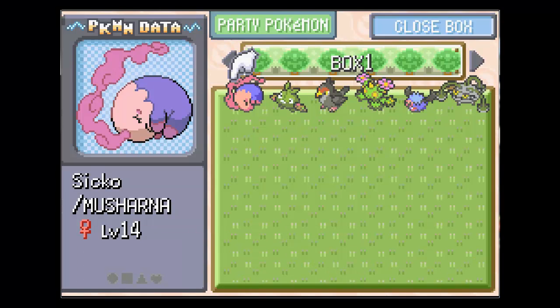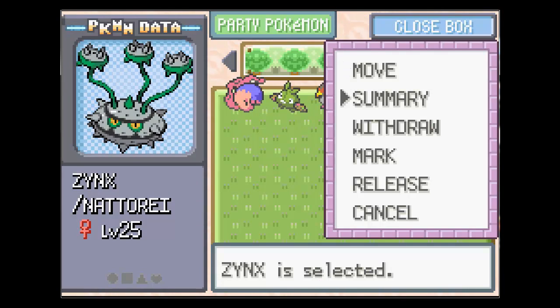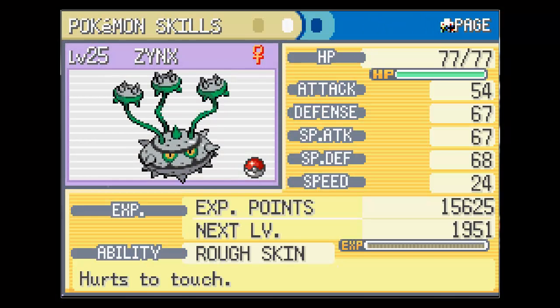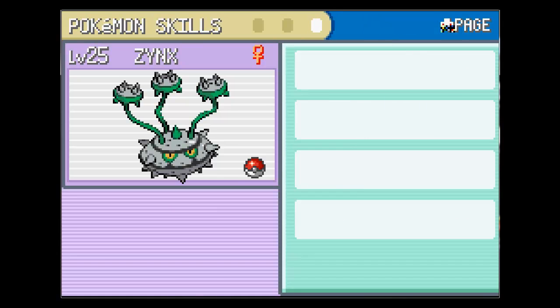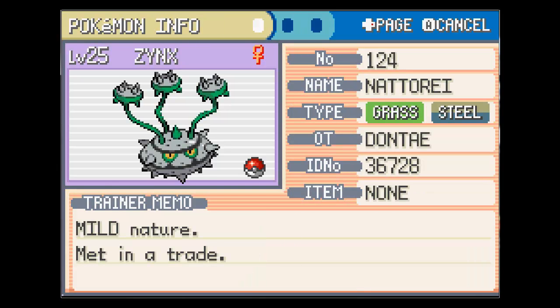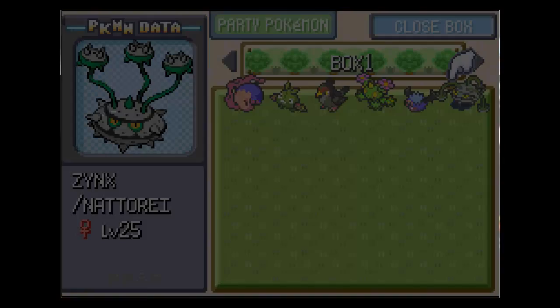It is right here. It's a grass and steel type. They upped up the special attack on this because I know in the original it gets really bad special attack, but they upped it up, which is really good. They didn't up the speed or anything else - everything else looks the same to me. And the best part is that in Black and White it actually evolves at level 40 and you get it at level 25.